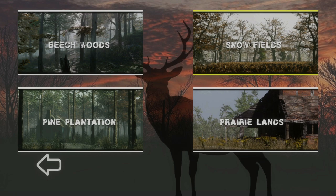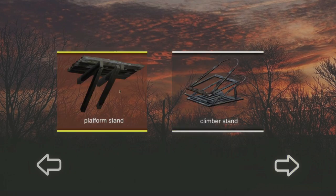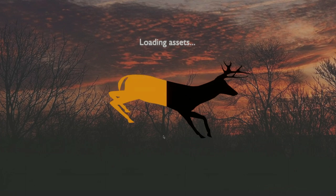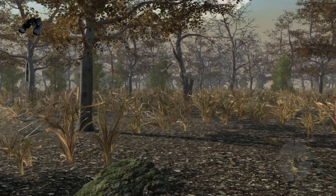We actually have four maps to choose from: the Beach Woods, Snow Fields, Prairie Lands, or Pine Plantation. Honestly I'm liking the way these are looking. I think we'll start with the fields so we have a better chance of getting something. We get to choose our gear - let's go climber stand. Current level: rifle, qualified hunt venue Snow Fields, objective: harvest any size buck. So we just need one buck, and it looks like we have a rifle for this hunt.